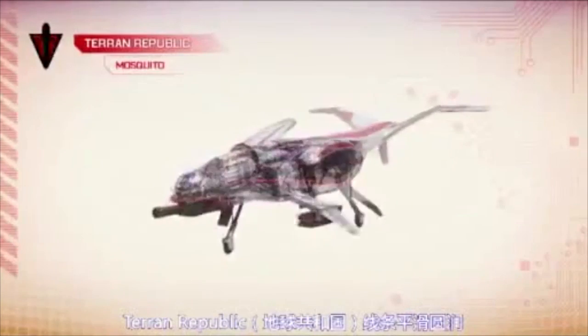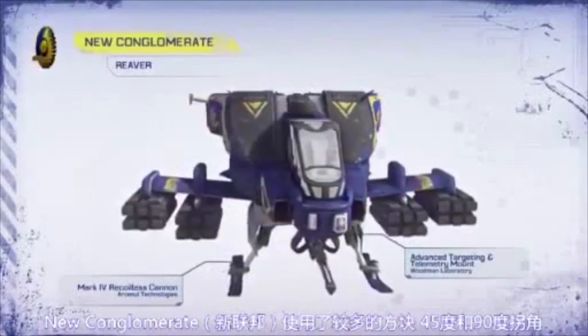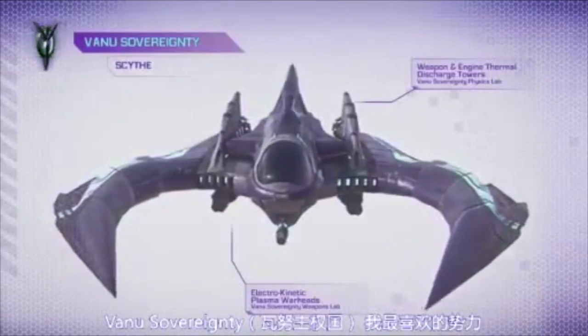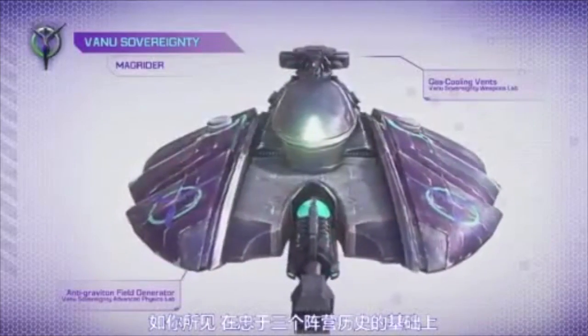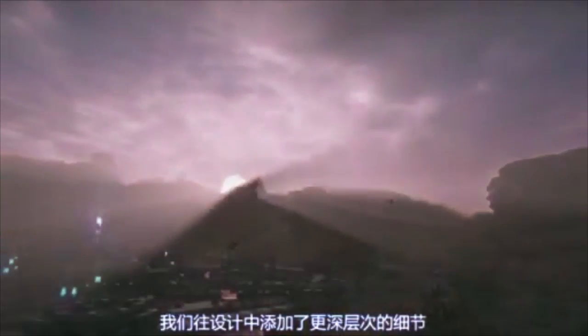The Terran Republic has more smooth lines and circles. The NC — the New Conglomerate — is more about squares, hard edges, 45-degree and 90-degree angles. The Vanu Sovereignty, my favorite faction, is more about triangles, curves, and shapes that are more scalloped, layered, and ornate. As you can see, we've added a higher level of detail on each of the three factions while staying true to their history.